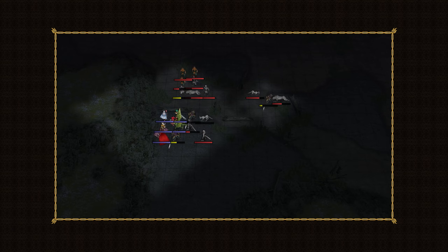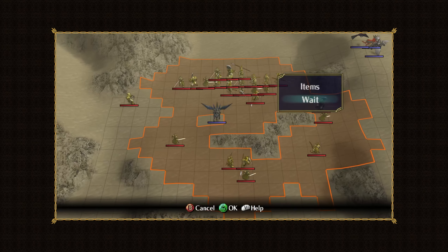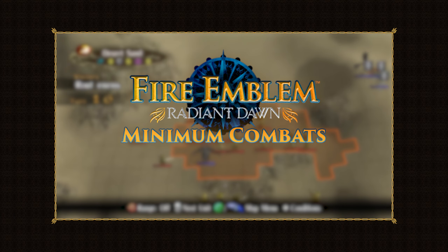What new strategies would we need to come up with? In this four-part series, that's exactly what I'll be trying to figure out. So join me as I once again try to push a game to its absolute limits in my Fire Emblem Radiant Dawn minimum combats run.